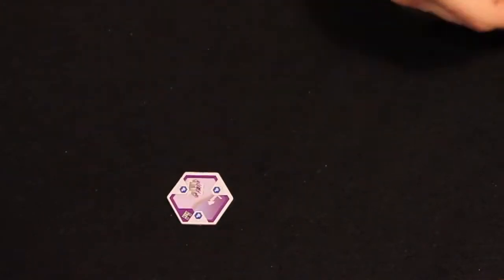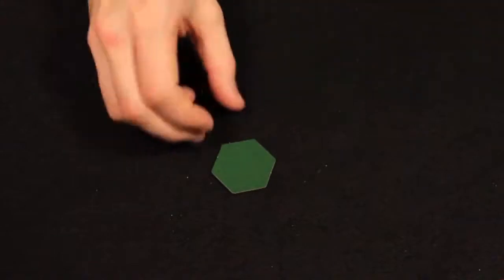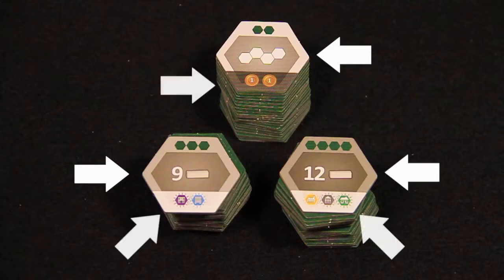At the end of the turn, players pass the remaining tiles to the next player. When players have just two tiles remaining, they place one tile and discard the other. This ends the round. At the beginning of the second, third, and fourth rounds, each player who meets the criteria shown in the middle of the bonus tile gains the bonus listed at the bottom.